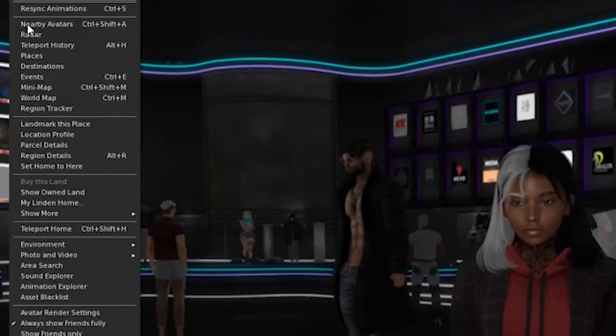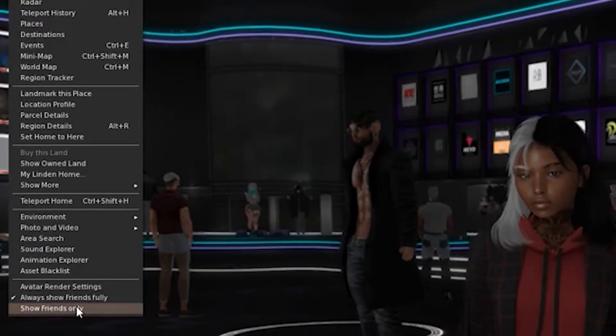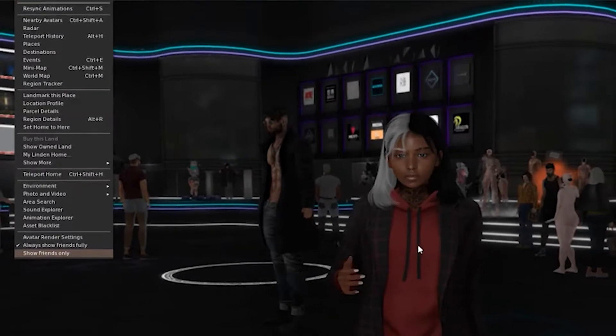One is going to World and selecting Show Friends Only. That way only the people that you know you will see.